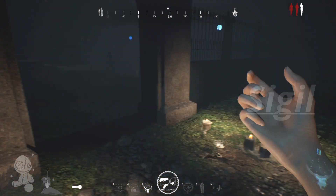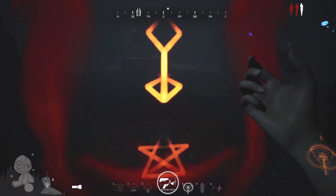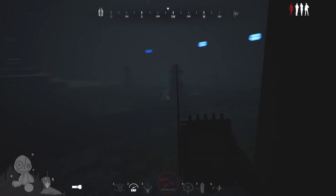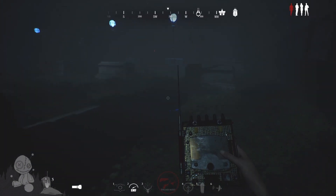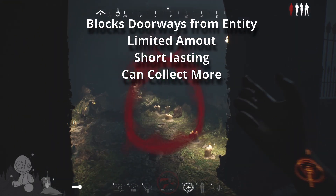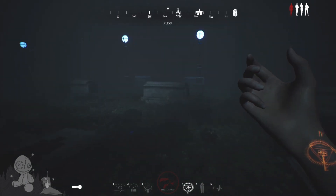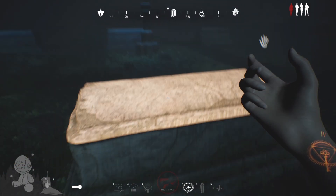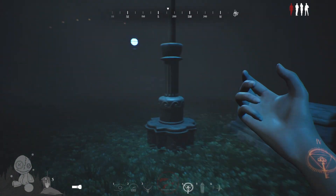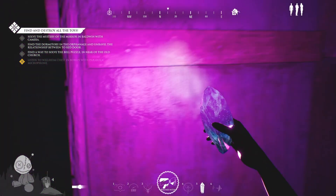The fourth item is another sort of ward that allows you to close off a doorway to the entity. The problem is you only have a certain number of uses, and you can find bags in drawers that will give you extra uses. You want to use this item wisely because you only get a small period of time where the ward is active. Keep in mind a lot of these factors may change as the game is in early release and still being tested, but it's still a pretty complete game.